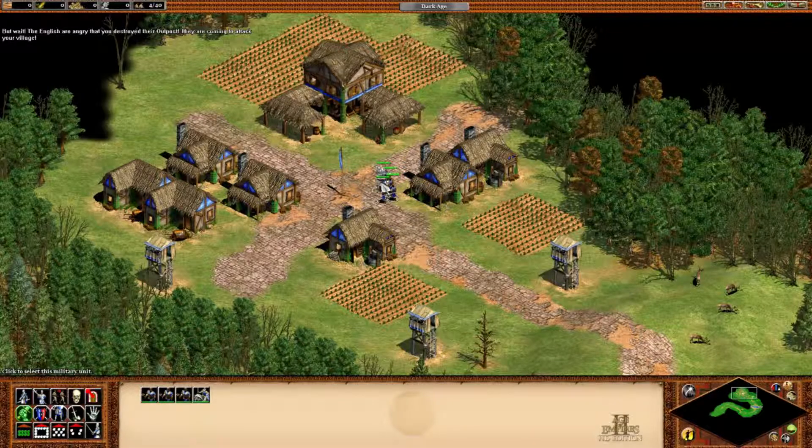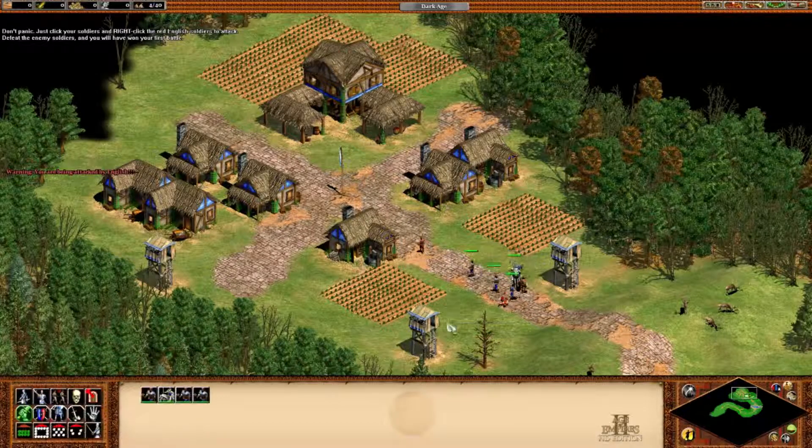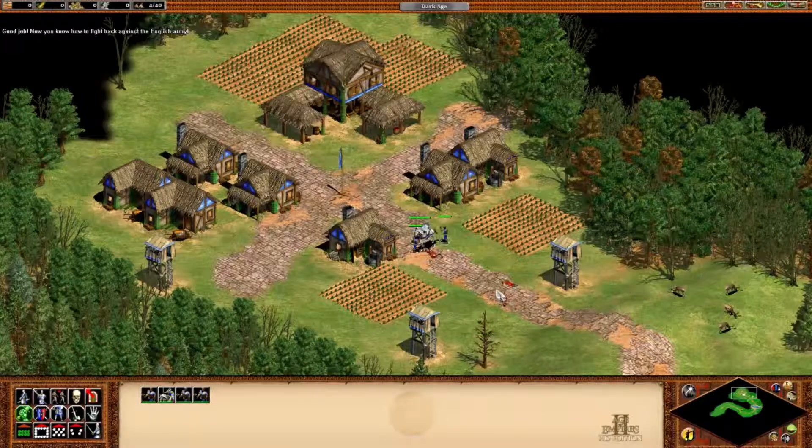The English are angry that you destroyed that outpost. They are coming to attack your village! Click your soldiers and right-click the English soldiers to attack. Defeat the enemy soldiers and you will have won your first battle! Good job! Now you know how to fight back against the English army!